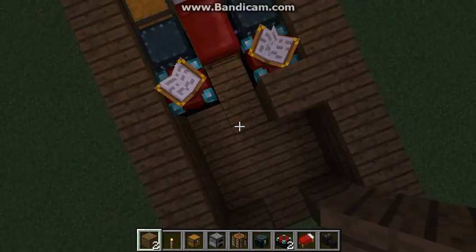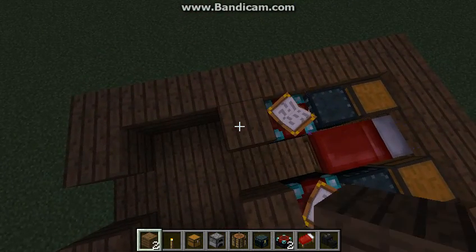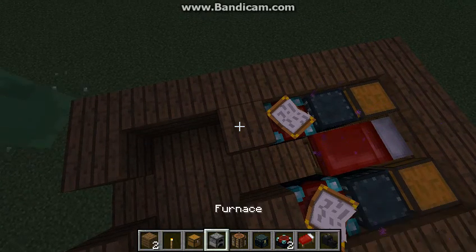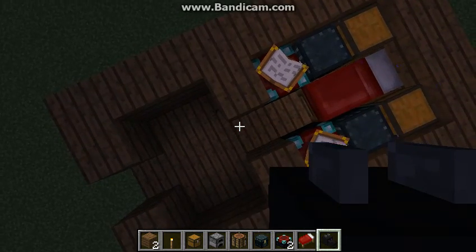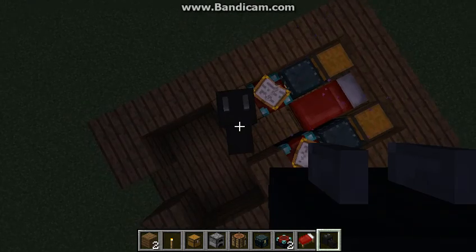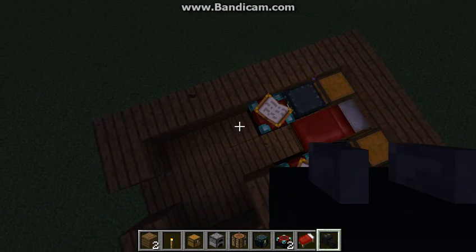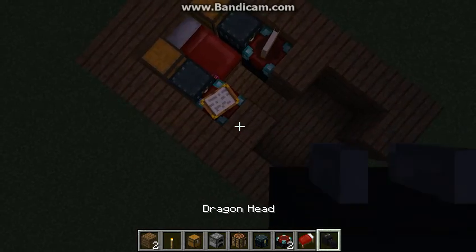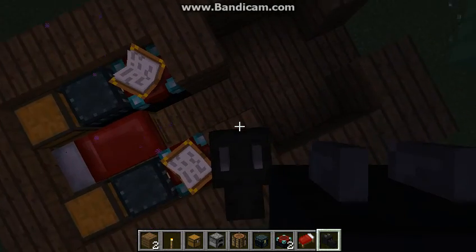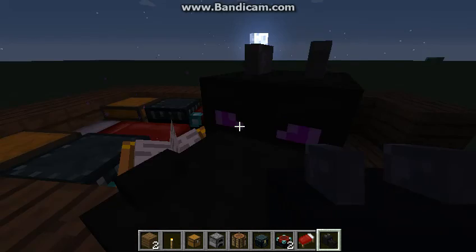I'll need my toasters. This is how you make a toaster. If you want to, you can make a kitchen, but you can only do the toaster with version 1.9 or 1.9 snapshots.